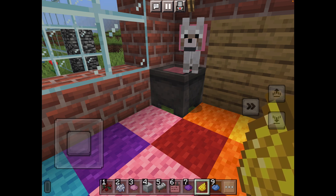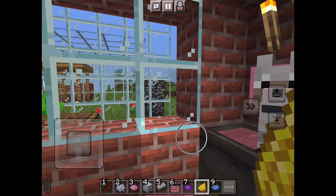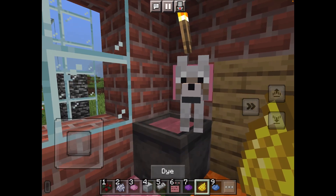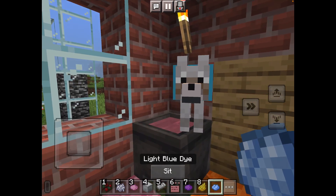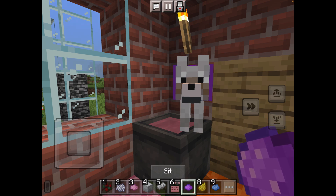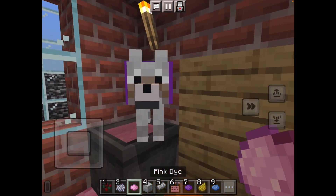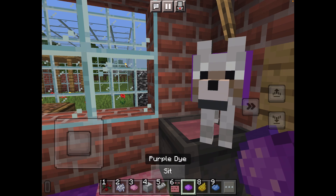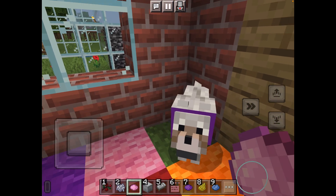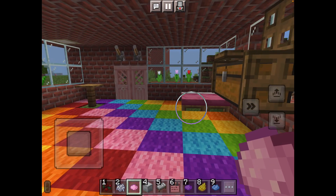So the first thing I'm going to show you is one of my favorites — how to dye your puppy's collar. I already dyed mine pink, as you can see. You have some purple, so you can dye it yellow or purple. You wait till the button comes up, get close to your puppy, and then the button comes up that says 'dye' and you change the color. I like it pink — turn it back to pink. There we go, cool.